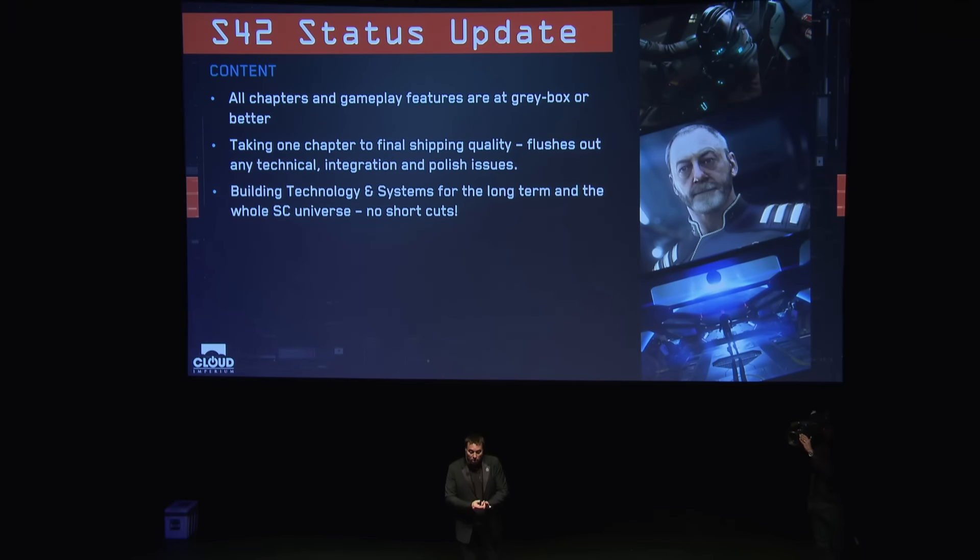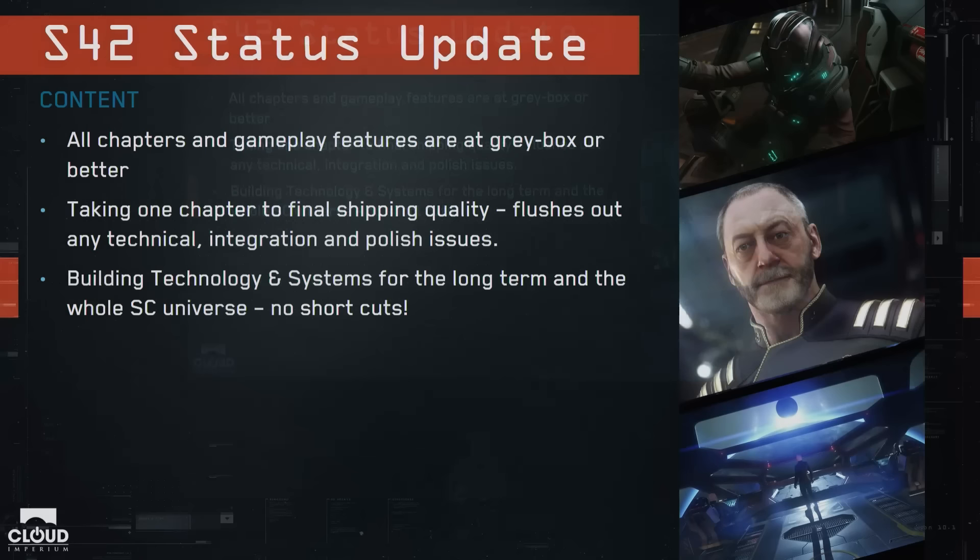Right now in Squadron 42, all the chapters and gameplay features are at greybox or better. Greybox is when everything is blocked out, all the actions done, balanced for fun — but without final assets, final polish, or the AI improvements I was talking about. We are currently taking one chapter all the way to what we would consider final shipping quality, to flush out all the technical integration and polish issues.